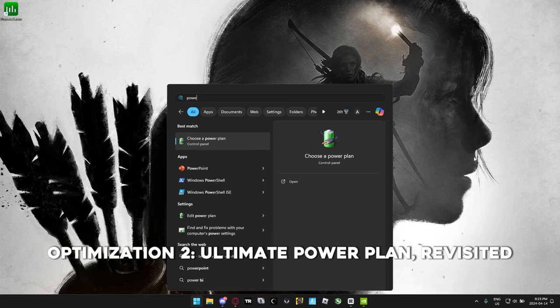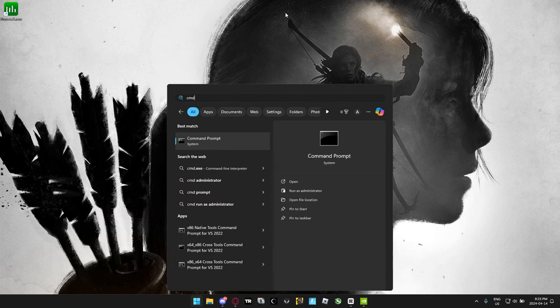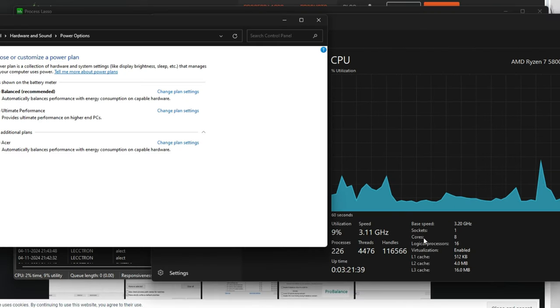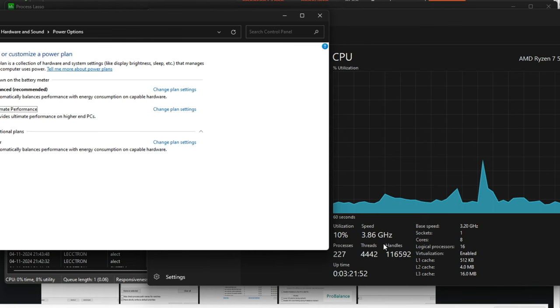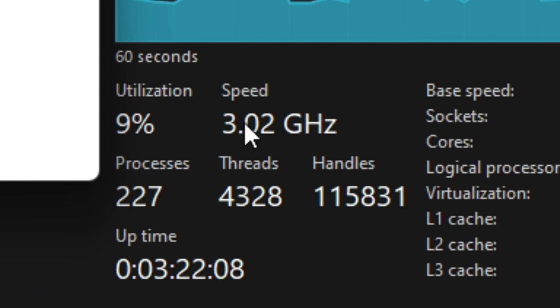For the power plan optimization, go into power plans and pick ultimate performance. If you don't see it, press the Windows key, type CMD, and paste the code in the description to unlock it. Balanced allows your CPU to drop its clock speed when it doesn't need to run hot — you can see it fluctuating. Once you switch to ultimate performance, it immediately jumps up and stays consistently higher. If you drop back to balanced, it immediately falls back down to around 3 GHz or less.